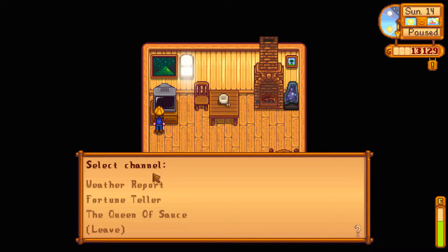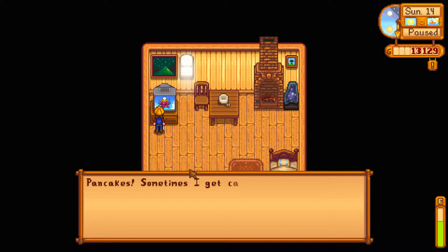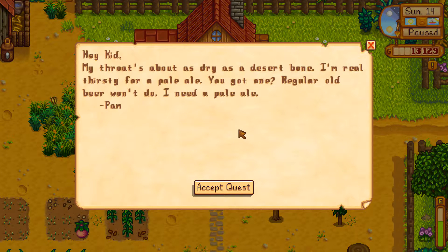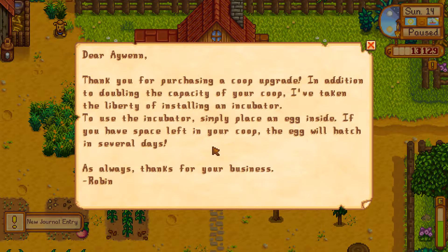We are definitely making the dough. Pancakes! I want a pancake — actually, I'd rather have a waffle. 'My throat's about as dry as a desert bone — I'm real thirsty for a pale ale. Regular old beer won't do. I need a pale ale.' We don't have the keg recipe. 'Thank you for purchasing a coop upgrade. In addition to doubling the capacity of your coop, I've taken the liberty of installing an incubator. To use the incubator, simply place an egg inside.' Does that mean it's done? Yeah! Wait, why did it take her so little time? Hacks!